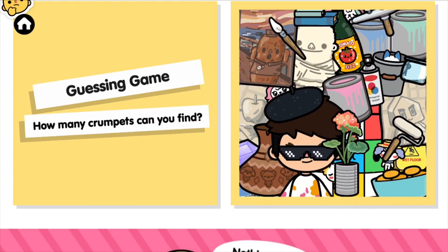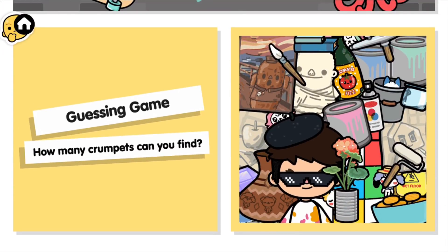Guessing game - how many crumpets can you find? The crumpets are little animal creatures that appear in every Toka Life game. Let's have a look - I can see one behind the roller, one behind the potted plant, one behind the guy's hat, another one in the bucket, and another one on the very top behind the tomato fizz thing. That's five - I found five! If you guys find any more, please write it down in the comments.